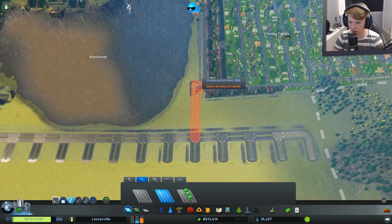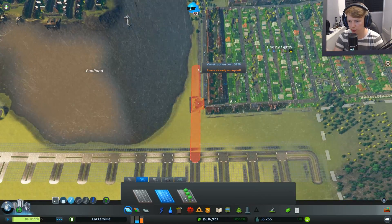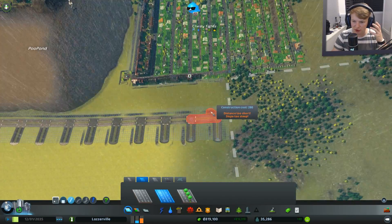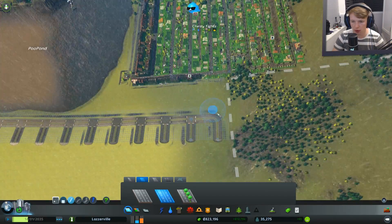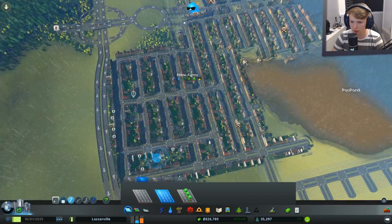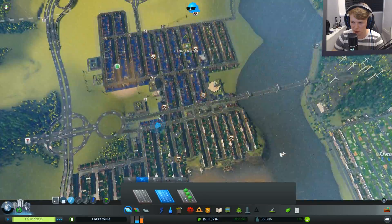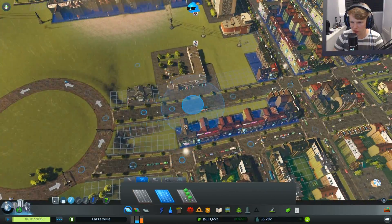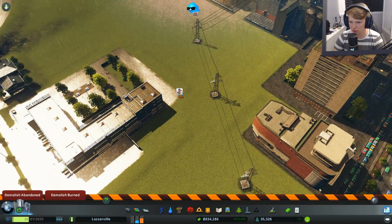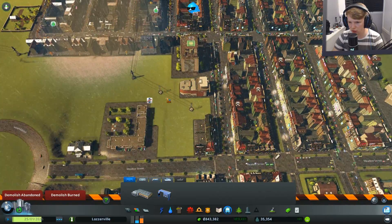All the houses have to line up with this, so when we go in to destroy Chesty Fights we'll have a road along here — boom boom boom — going back in that manner. We'll start from up here. Garbage is still moaning but I think we're just waiting for it to tick through. There's a bus stop here I just want to make sure I can't accidentally delete.